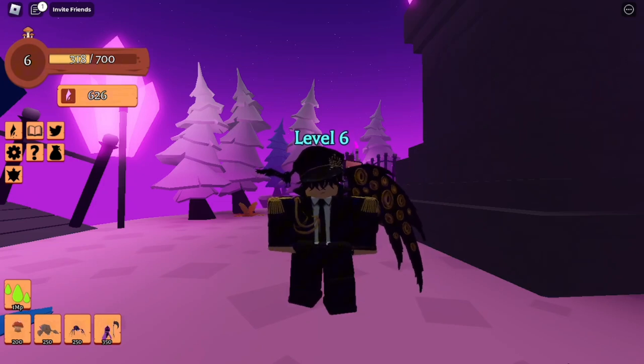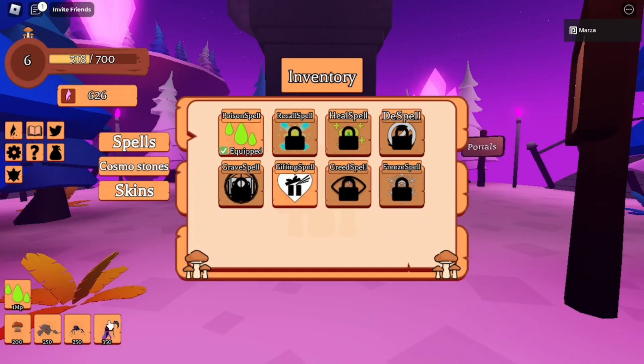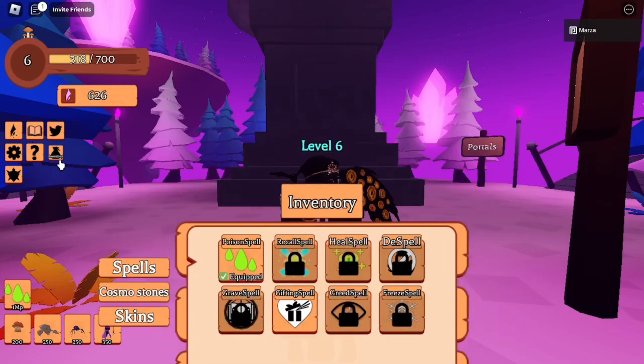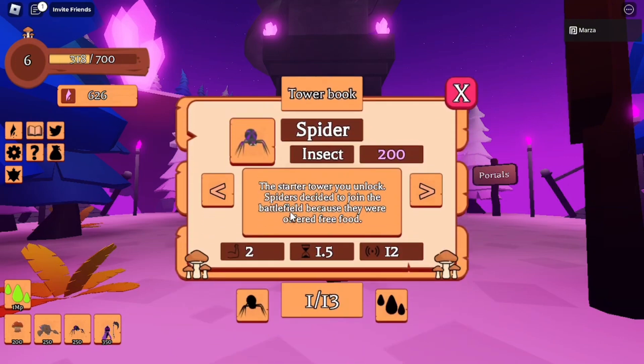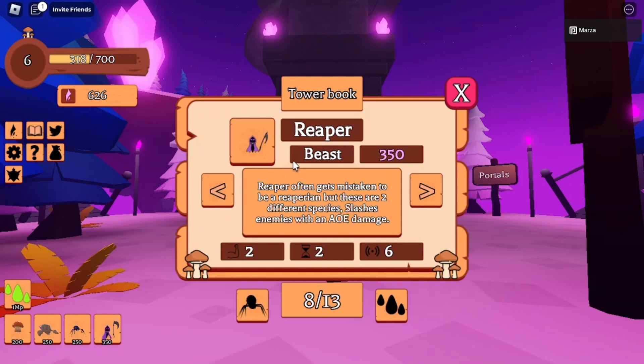Not only that, the owner actually gave me my own content creator skin. Let me go to my inventory, go to the skins — and there it is: the Plague Reaper. This skin is for the Reaper tower, and the way you get this tower is by beating a stage called the Grave area.